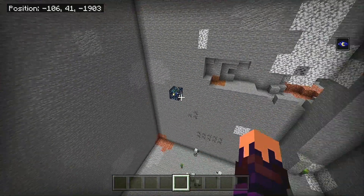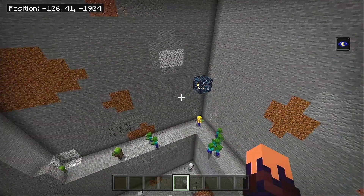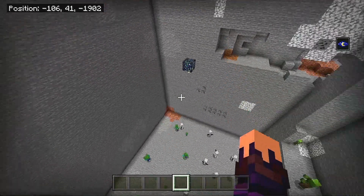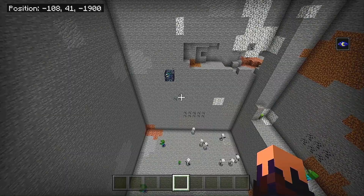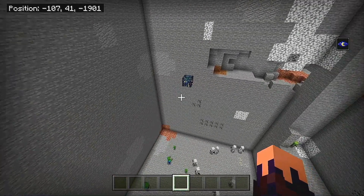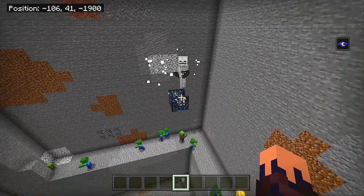Last thing we got in the overworld is going to be one spawner, two spawner, three spawner - we got ourselves another triple spawner. We got two zombies and one skeleton. It's not ideal when it comes to early game loot, but early game XP - you're never going to turn down some triple spawner XP.